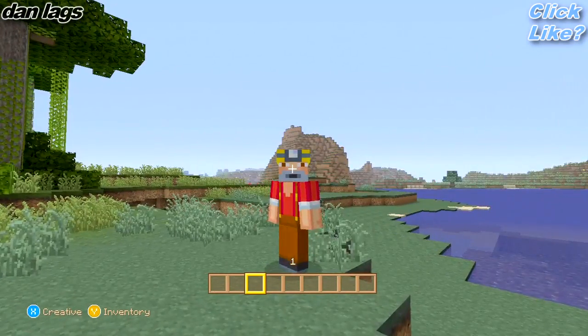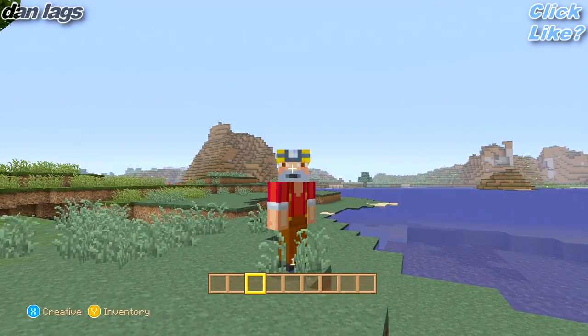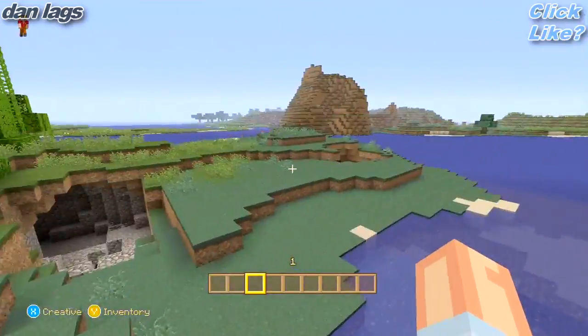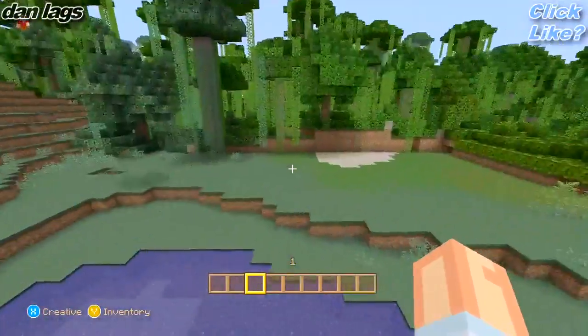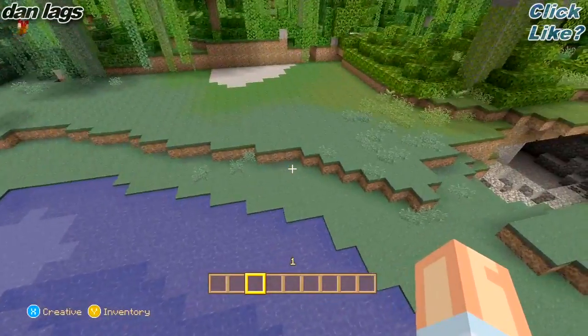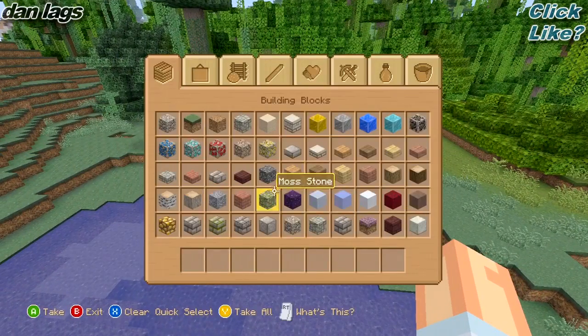In today's let's build, I'm going to be doing a little rustic house, kind of like a log cabin sort of thing, to kind of fit the theme of the natural texture pack. I'm here in Los Angeles, just kind of in like the little boonies area. I cleared out a little bit of space here into this jungle, and I'm going to build a little rustic theme house on the edge of this water. So let's go ahead and get started.